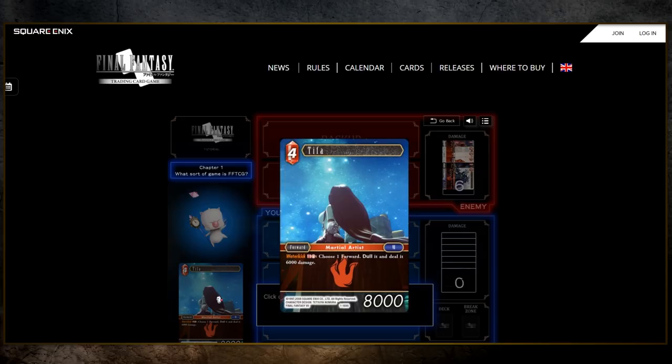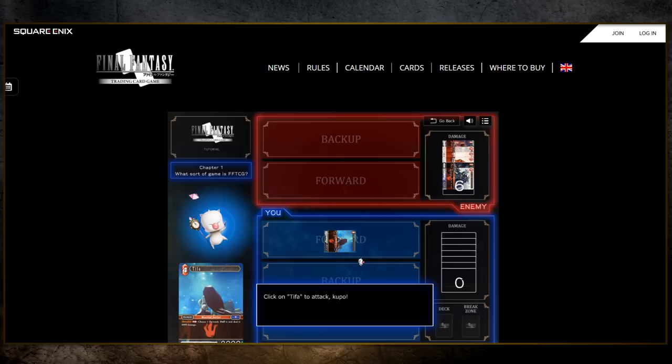Now let's try to attack with Tifa. You can tell she's a forward because all forwards in the game have their power level indicated in the bottom right corner of the card. Tifa has 8000 power. Let's select her, attack, and kaboom — that's a win!